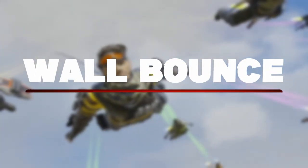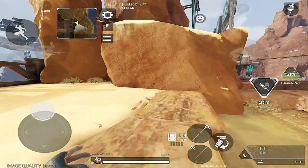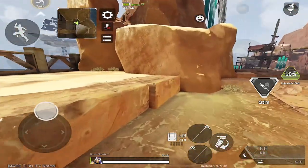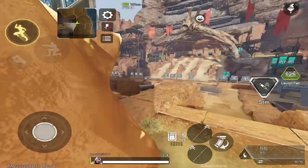Let's get straight into movement number one, which is the wall bounce. A wall bounce is where your legend runs up to a wall and bounces off of it in a certain direction. The wall bounce is very tricky to learn in Apex Mobile, but once you do learn it, you can use it to get in and out of sticky situations and style on the enemy.